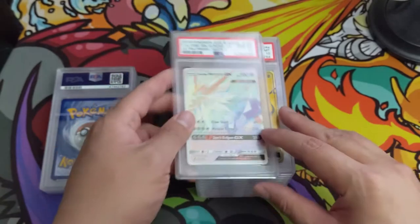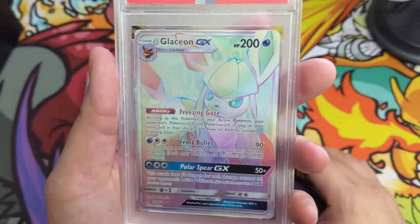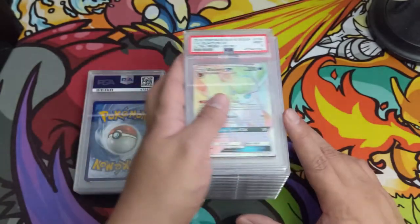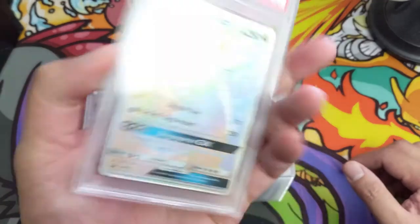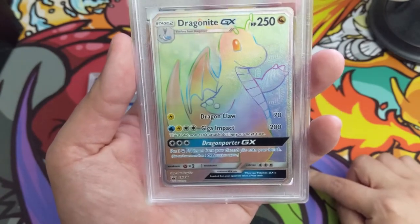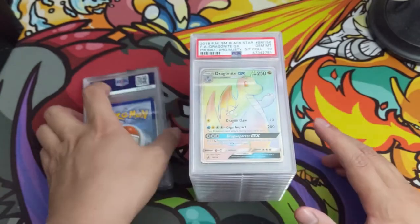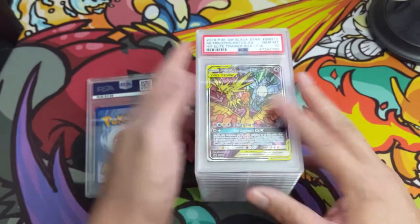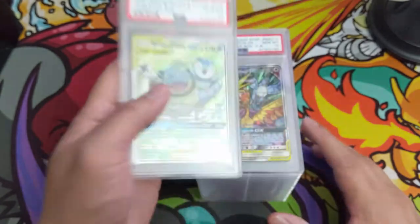Ultra Prism was like the first set I got back into when I returned to the hobby. Another Glaceon — this is from Ultra Prism as well. Just a Mint 9, but that's okay. I'm unlikely to ever do a full set so I'm happy I got the shiny one, PSA 10. Oh, Dragonite from Dragon's Majesty — I think this was the promo from the super jumbo box — another 10. And another stained glass birds, all tens! Oh nice, a black slice Piplup, another PSA 10.